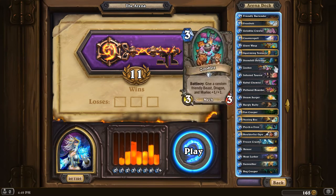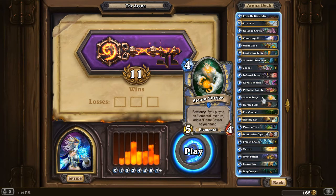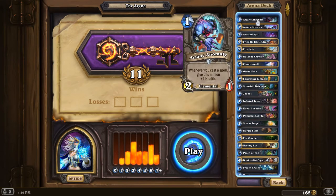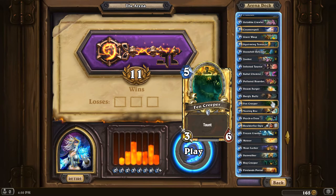We have some kind of mediocre 4-drops. Steam Surger is the best of them, and it's a little better in this deck because there are actually quite a few elementals, like Frozen Crusher and Arcane Anomaly. Steam Surger is actually pretty good, but you have to have the elementals there for it to be good — otherwise it's just decent as a 4-mana 5/4. I would probably grab Steam Surger above other cards in a lot of cases, just because you can high-roll it and actually get the elemental synergy going.